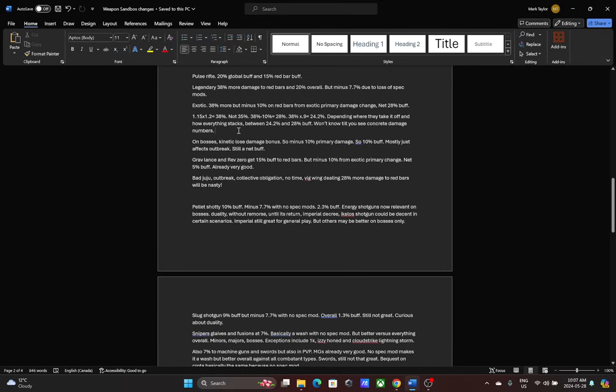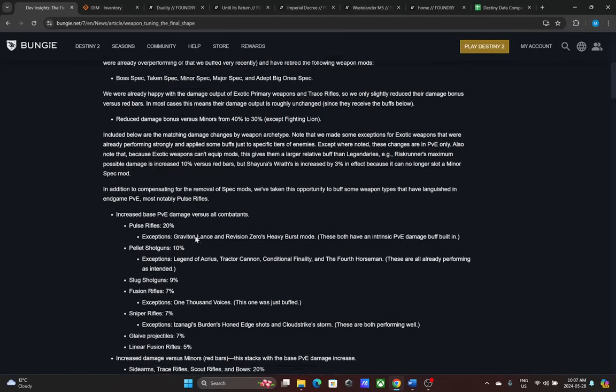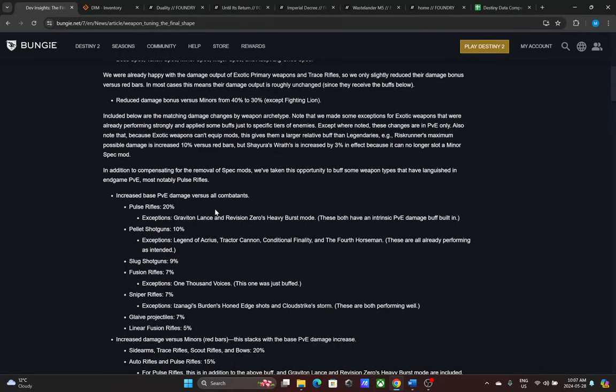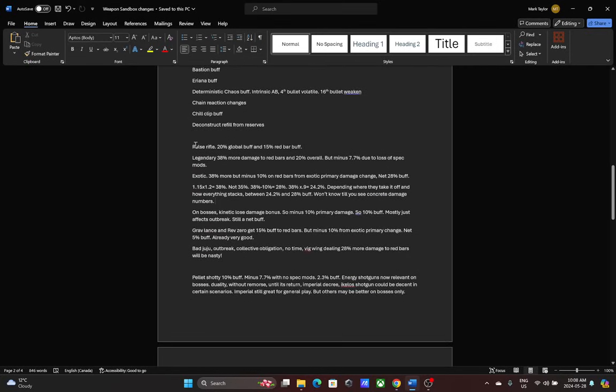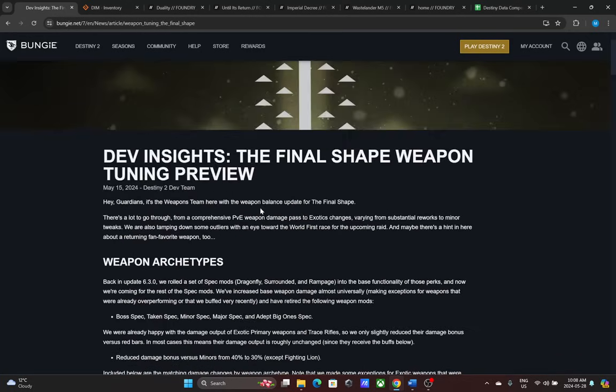I wanted to make this video because the math gets complicated with so many simultaneous changes. To summarize: legendary pulse rifles get a 38% buff to red bars and 20% more overall versus bosses, champions, etc. But there's also a minus 7.7% loss from the removal of spec mods, so accounting for that it's closer to around 30% net buff to red bars for legendaries running minor spec.